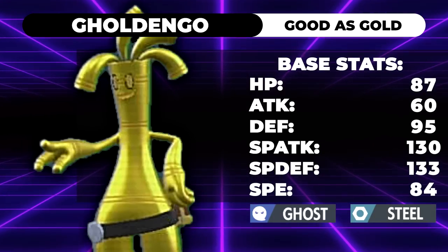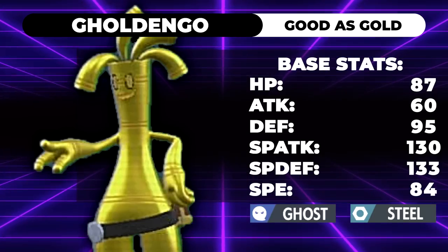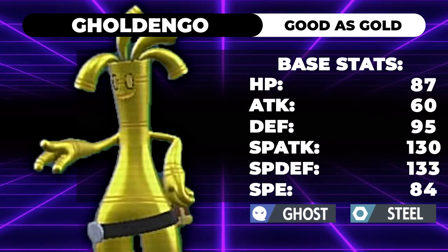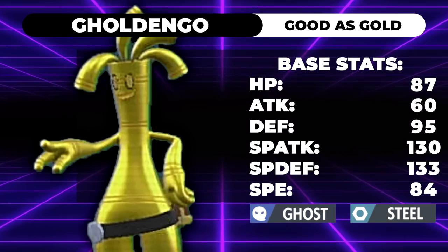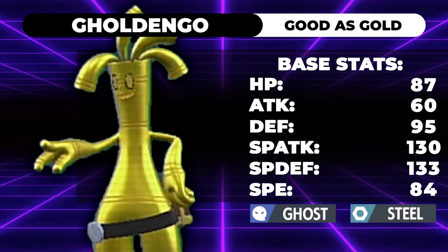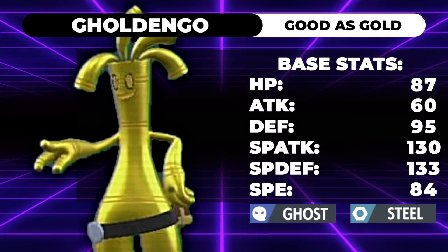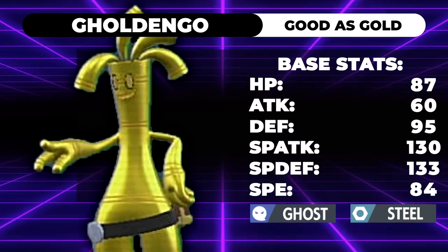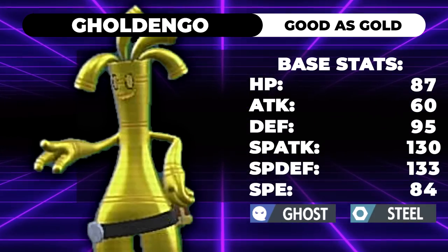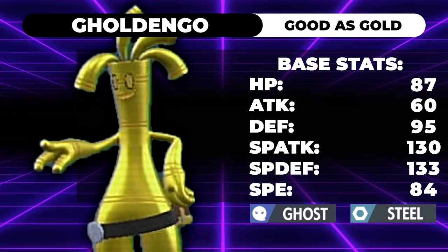Goldango is very interesting. It is a Ghost and Steel type — I believe the only other Pokemon with that typing is Aegislash, unless I'm missing something. And it has some pretty incredible stats. This thing is fat, decently fast, and it hits like a truck. It's got 87 HP, 60 Attack, 95 Defense, 133 Special Attack, 91 Special Defense, and 84 Speed. For reference, this is pretty similar to Incineroar bulk, but it's faster and it hits harder.